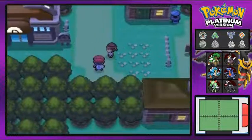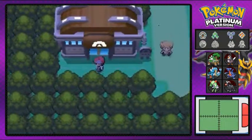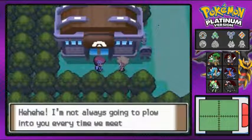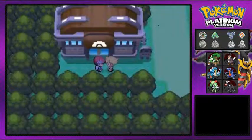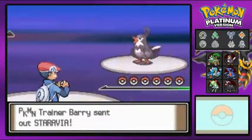This guy's talking about the Pastoria City Gym Leader, who is the water type trainer, and that's exactly what we're going to do. Crasher Wake is going to be right there, but before we can do anything this guy finds us. Another battle against Pokemon Trainer Barry.